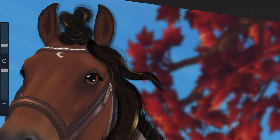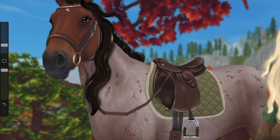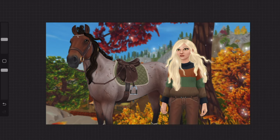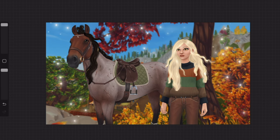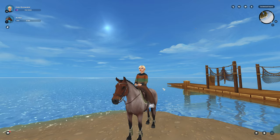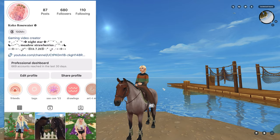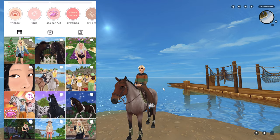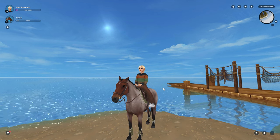That looks pretty good. The last step is glitter in the background — my trademark for all my Instagram photos. I think it's done, so now I'm gonna export my time-lapse video and upload it to Instagram. I'm gonna schedule it to come out the same day this video does. Hopefully you guys enjoyed this Procreate video — go check out my Instagram if you want to like the photo I just posted with this video at coco_rosewater. Thanks for watching, bye!